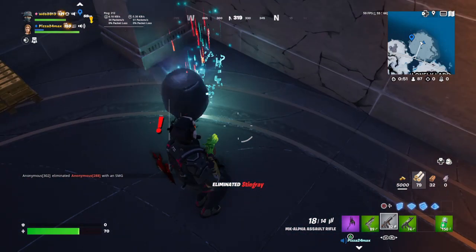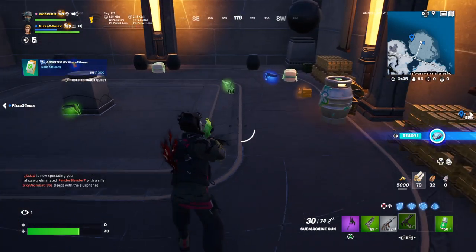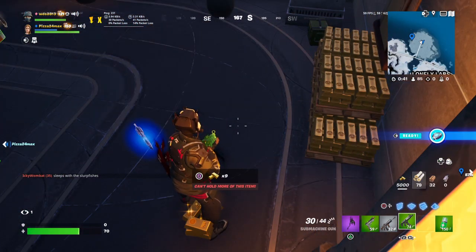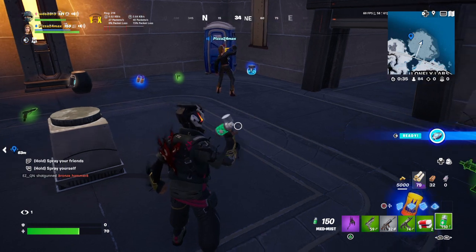We've got to hurry up. Oh dang, I didn't get any. We gotta hurry up because you have to choose to fight him — you can't just shoot him, you have to go up to him and choose to fight him. Why do we gotta hurry up? He just drops a blue AR and a blue SMG.